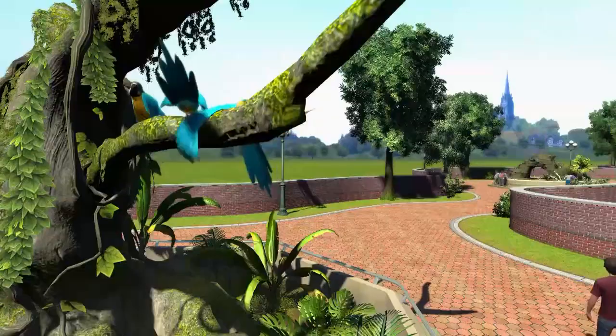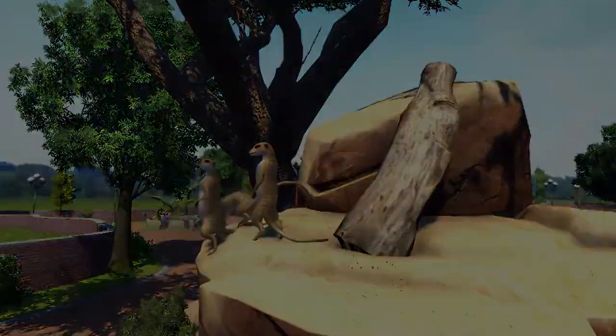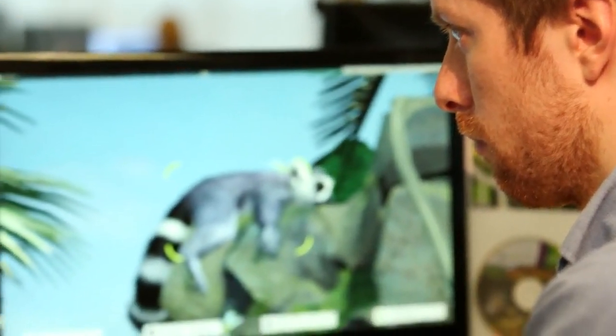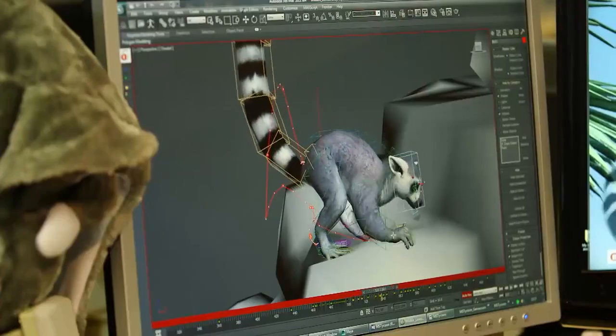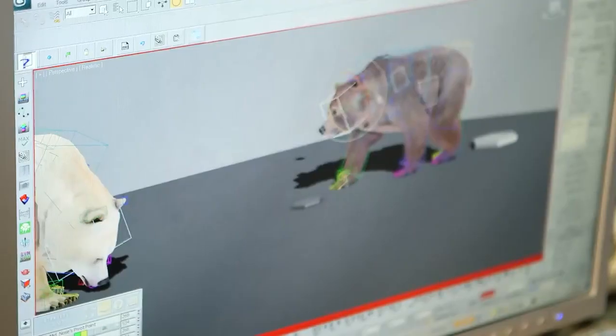There are birds, there are butterflies, there's flocks of everything flying around. There's an awful lot of movement. We've got wind blowing through the trees. In short, it looks like a real zoo. We've got a great animation system called Motion Graph, which allows us to do all sorts of lifelike animations on the animals, and have an amazing number of animals in the zoo at once. And the Xbox One is powerful enough that we can do that.